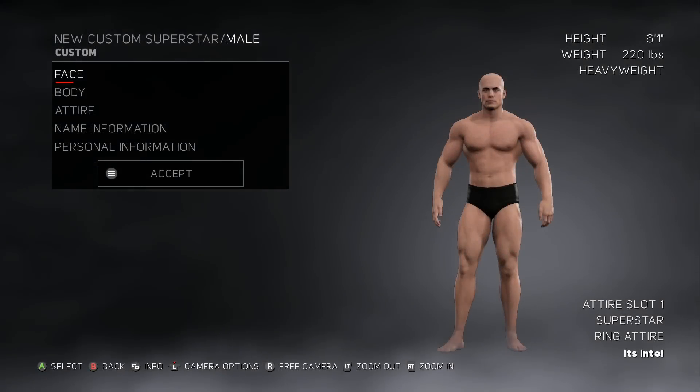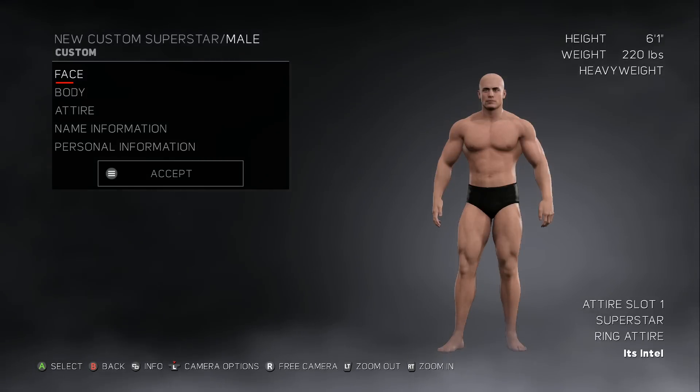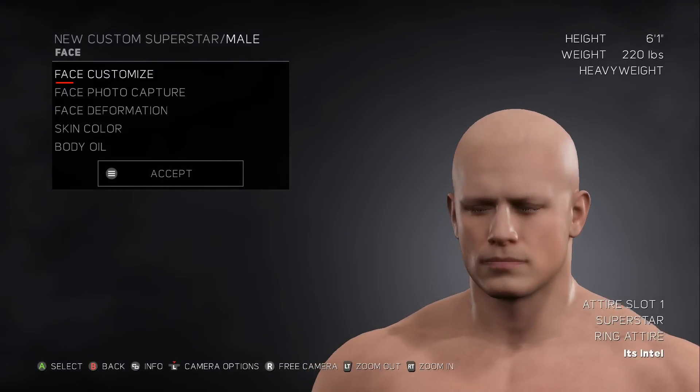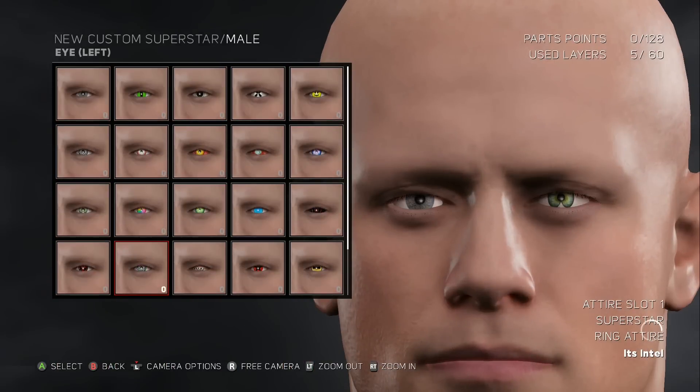Hey, what is up job squad, it is your boy Intel back here and today in WWE 2K17 we're creating a superstar. In the past I've done superstar mode and created my career character, but this time we're just gonna create somebody. If we decide to use him in career mode then that's cool.